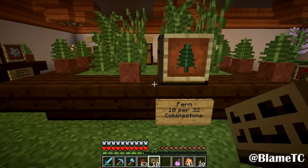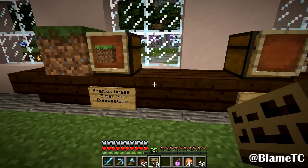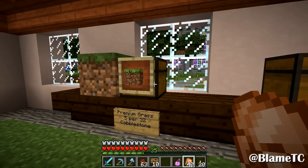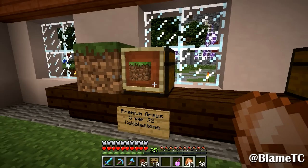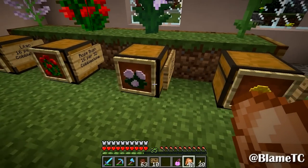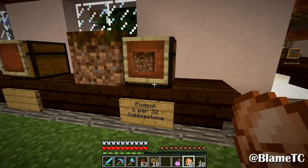Ferns are a little bit easier to get, so I doubled those. The premium grass — this is more of a joke. You do need silk touch to get the grass, but if someone needs to put grass down in an underground basement and they don't have silk touch, they can come here and grab a quick little stack. Really all you need is one block. For the low, low price of 32 cobblestone they can get five blocks. The only thing in the shop that is genuinely pretty expensive is going to be the podzol — that's going to be six for 32.